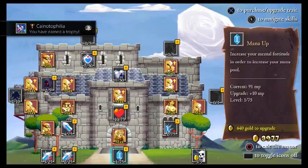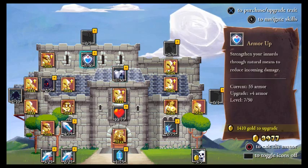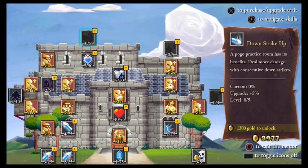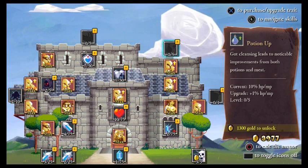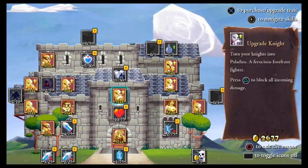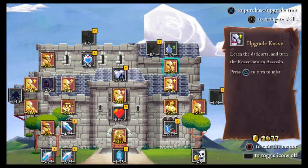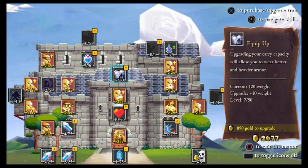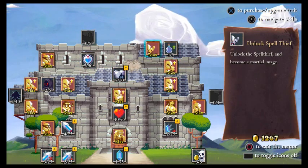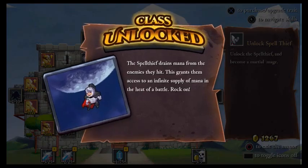Alright, let's go spend in here. Holy gee, she's huge — I would not want to get in a street fight with her. Why don't we get those two at the top? It looks like it should add on to the castle war, which would unlock more upgrades. Spell thief? Wait, that's a new class. Should we buy it? Spell thief drains mana from enemies — this grants access to an infinite supply of mana in the heat of battle. That's actually pretty good for bosses.